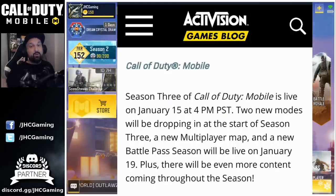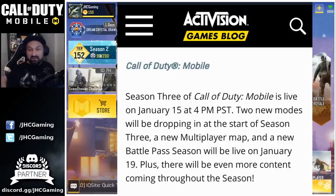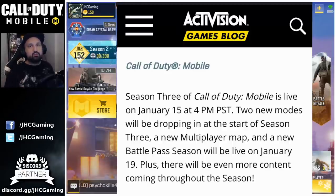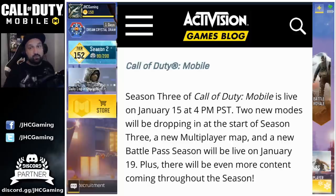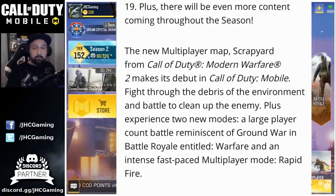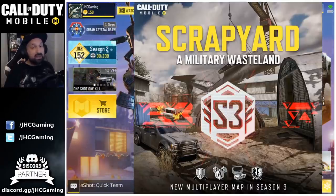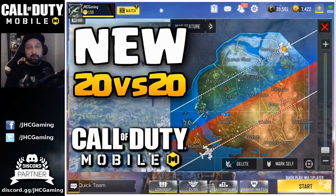When can we expect the update? Straight from the Activision Games blog, Season 3 of Call of Duty Mobile is live on January 15th at 4pm PST — that is tomorrow. But the season does not start tomorrow. Season will be live on January 19th, which is Sunday. We can still expect the new multiplayer map to release this week — Scrapyard is coming to COD Mobile, from MW2, and also the Cage map. So two new multiplayer maps coming. On top of that, we can expect the new game modes: 20 versus 20 in Battle Royale, and also ultra rapid fire in multiplayer. Definitely a lot of new stuff in the update before the start of the season.